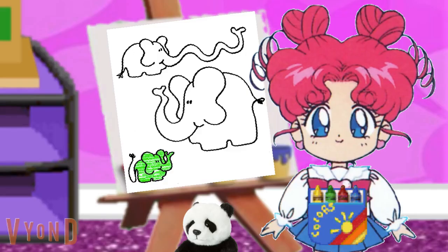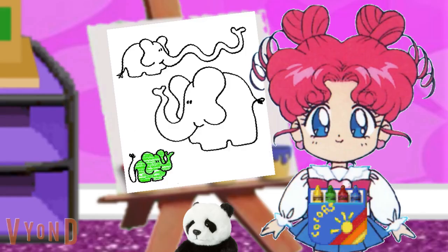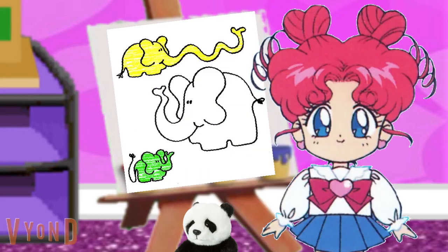Now the next elephant we need to color in is the one with the longest trunk. You need to color it yellow. The elephant with the longest trunk — which elephant has the longest trunk? This one? Oh wow, that really is the longest trunk. Good find. Alright, one yellow elephant coming up. One yellow elephant. You're really good at this.